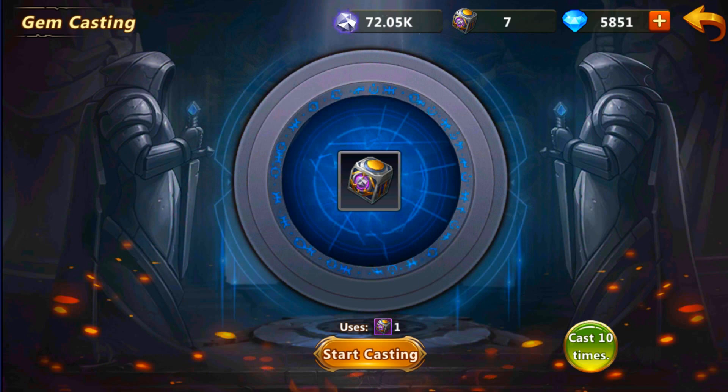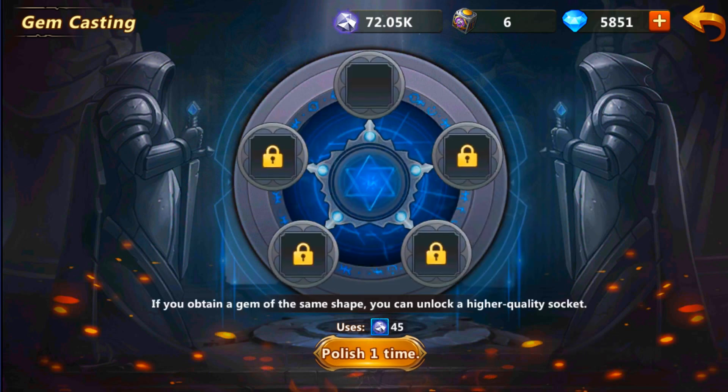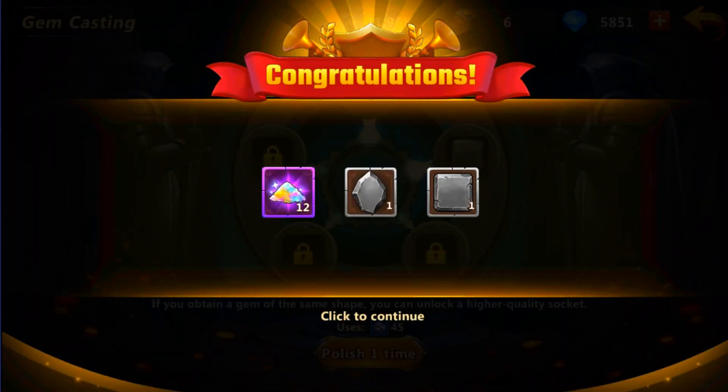Let me quickly guide you through the process. You're going to get this thing called the gem caster. When you start casting, this specific setup appears. You have to polish one time for 45 of those resources and you get a specific stone. If you polish again and get the same stone, you get the same stone but with higher quality.